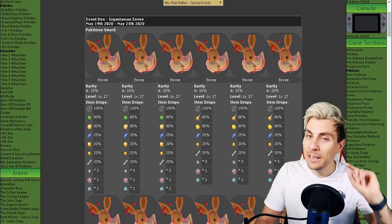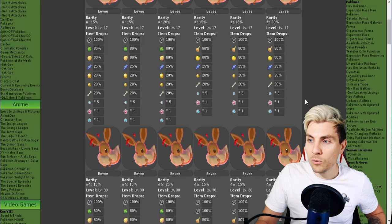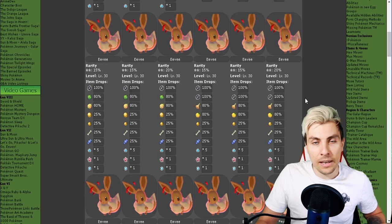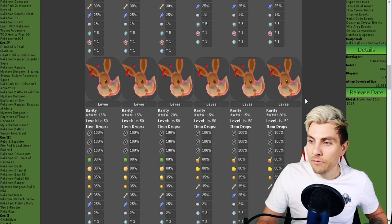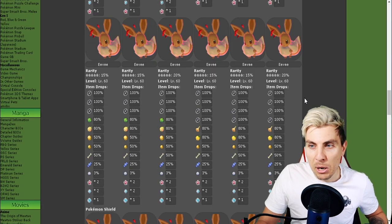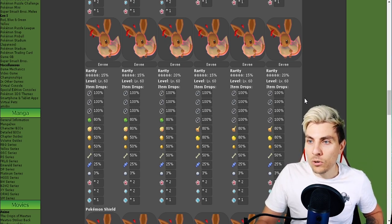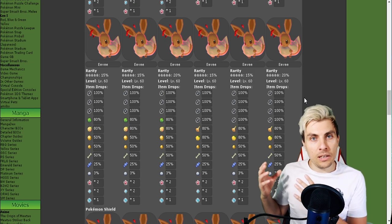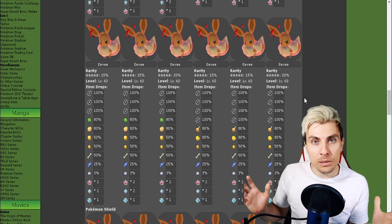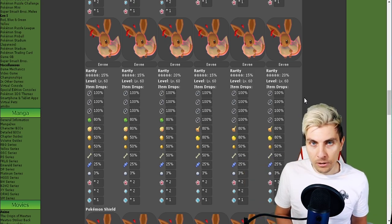Looking at Cereby, Gmax Eevee is available across the board — one stars, two stars for early game players, three stars, four stars, and five stars. We're not getting any special items from this Eevee. Items are pretty standard, similar to the Pikachu event. With Pikachu we got the hidden ability Lightning Rod, which wasn't available on Gmax prior, and I'm assuming it'll be the same with this Eevee.